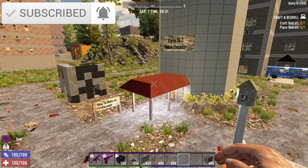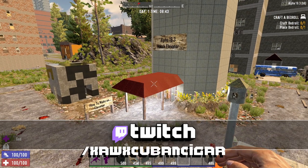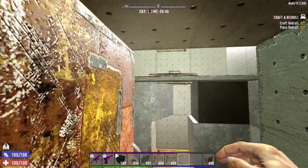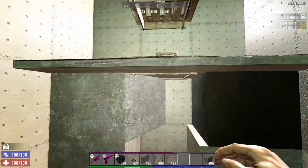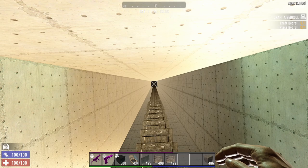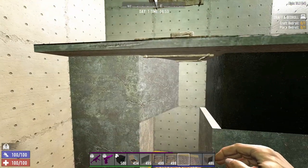Back around alpha 16, alpha 17, alpha 15 — basically all pre-alpha 18 — there used to be these hatch elevators. You would essentially step into an open hatch, close it, jump, and it would shoot you all the way up to the very top. Then come alpha 18, they patched that and you could no longer do it.